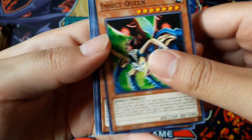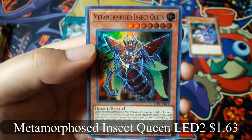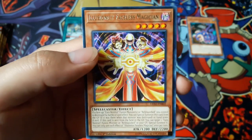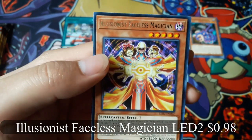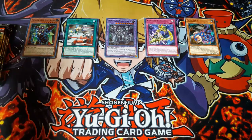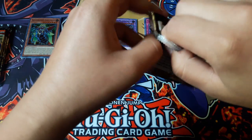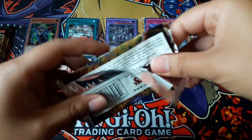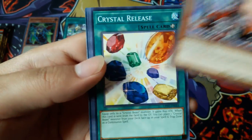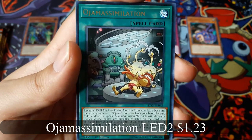Insect Queen. Metamorphist Insect Queen for a Super Rare — that's nice. And Illusionist Faceless Magician for a Rare. On Dragon Level 7. Pajama Simulation for a Rare.